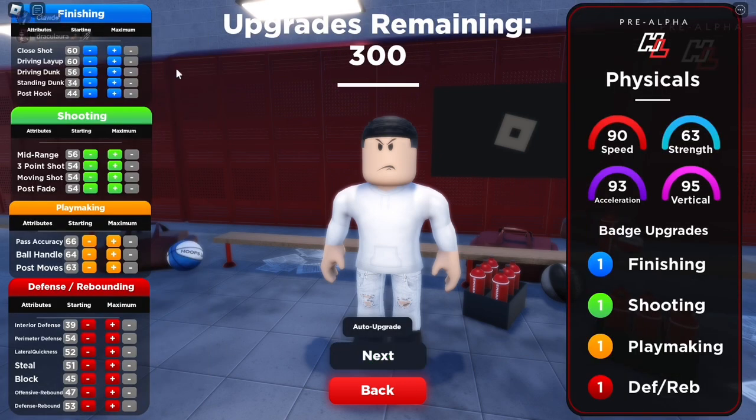Pick pure speed, the pure physical — this one. Don't pick any of these, just the last one. Let me show you guys what to upgrade. Close shot — max this out, always max out the close shot, it's clutch. Driving layup, max that out too. Driving dunk, max that out.